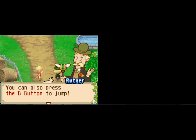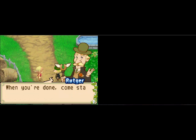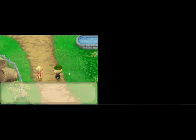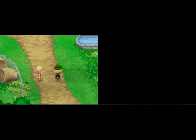You can also press the B button to jump. Now that you can move and jump, you can take a good look around your farm. When you're done, come stand next to me and press the A button to talk. Forget all that — tell me again. No. Okay, then I'll be waiting here in front of your house.